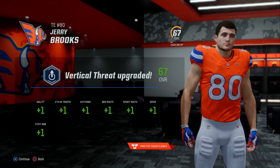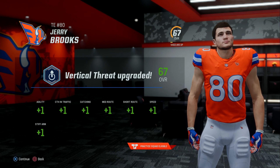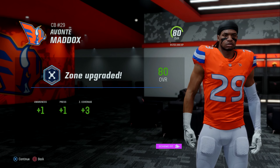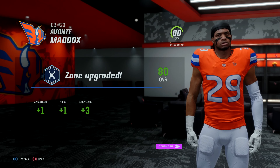He'll get plus 1 to agility, catching in traffic, catching, medium route, short route, 1 to speed, and 1 to stiff arm. Defensive back Avante Maddox also gets an upgrade point here; he gets plus 1 to awareness, press, and plus 3 to zone coverage.